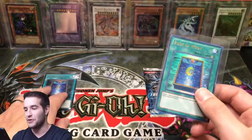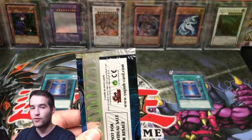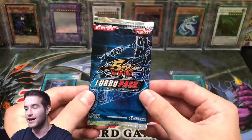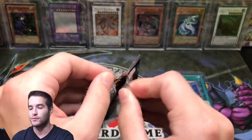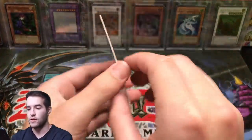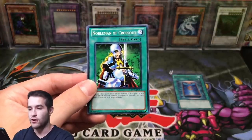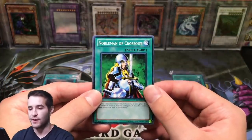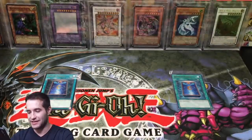So we ended up pulling Book of Moon Ultimate Rare and Book of Moon Ultra Rare in the same video — that is pretty awesome. Final pack for Turbo Pack 3 — the only real chance they have is if they pull Caius the Mega Monarch, the most expensive card in the set, as an Ultimate Rare. Gladiator Beast War Chariot, Noblemen of Crossout, and Gladiator Beast Retiari. We pulled that guy so many times.